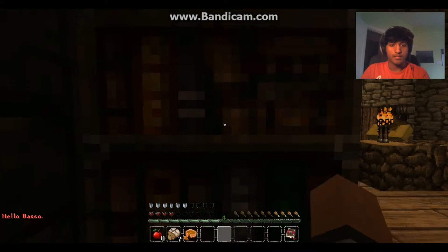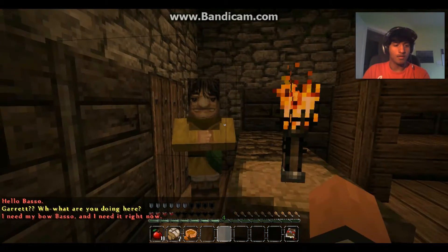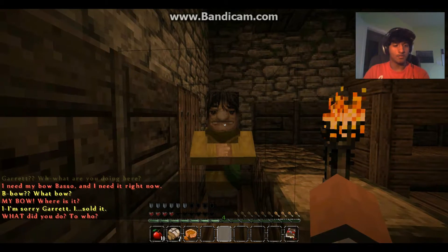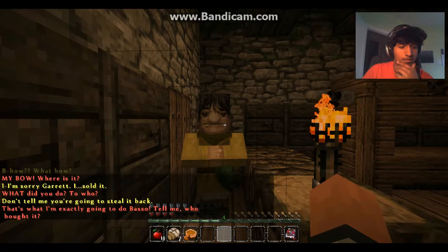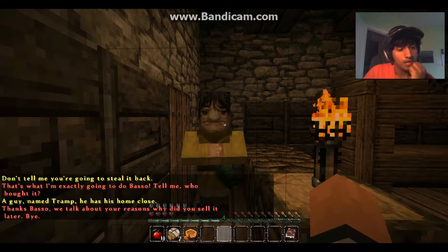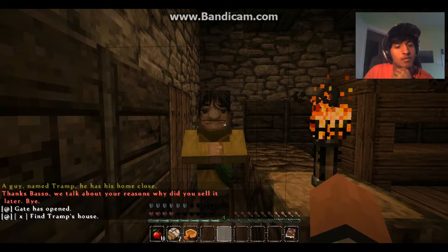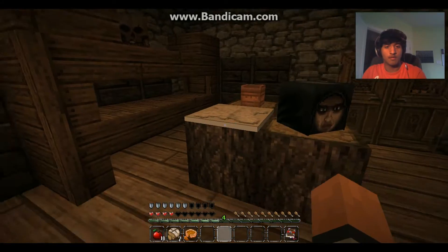Oh, here Basso is right here. Hello Basso! Garrett, what are you doing here? I need my bow Basso, I need it right now. Bow? What - my bow, where is it? I'm sorry Garrett, I sold it. What? To who? Don't tell me you're gonna steal it back. That's exactly what I'm gonna do Basso - tell me who bought it. A guy named Tramp, he has his home close. Thanks Basso, we'll talk about your reasons why you sold it later. Alright, Tramp seems straightforward enough.